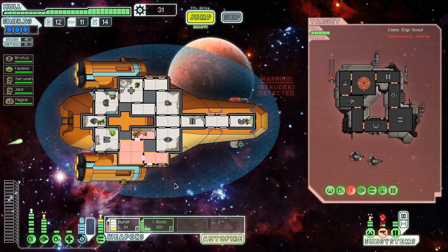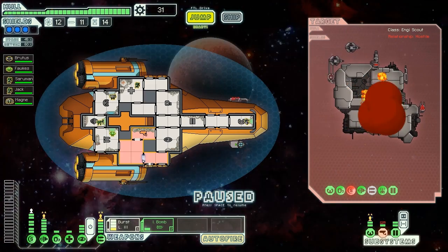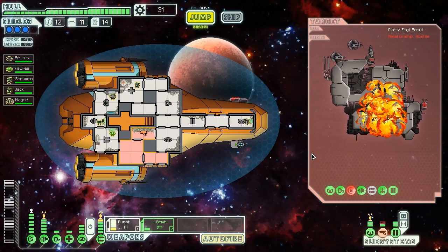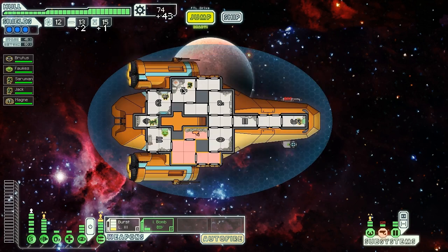No, I want to suffocate him out — that door closed, that's no good. They are missing like crazy and he's going to suffocate in a second. We can burst out their shields completely, which should kill their last remaining Mantis or just the ship as a whole — either is good. The ship explodes, giving us two missiles, a drone part, and 43 scrap.